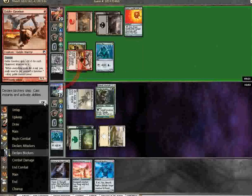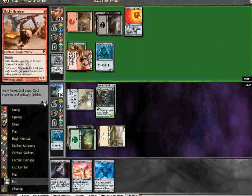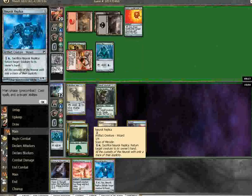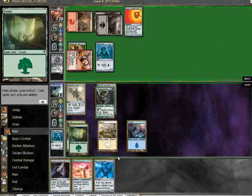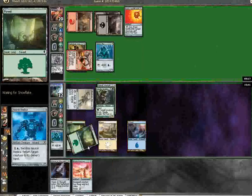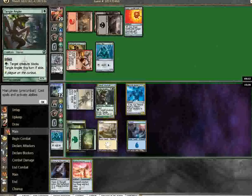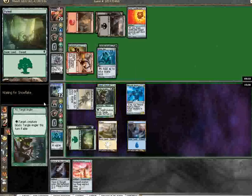Maybe I just should have blocked with the Angler — no, especially not with Newark Replica up. Let's see. I'll just bounce the Gavalier, I think. Because I can use the Pinions to kill it next time.